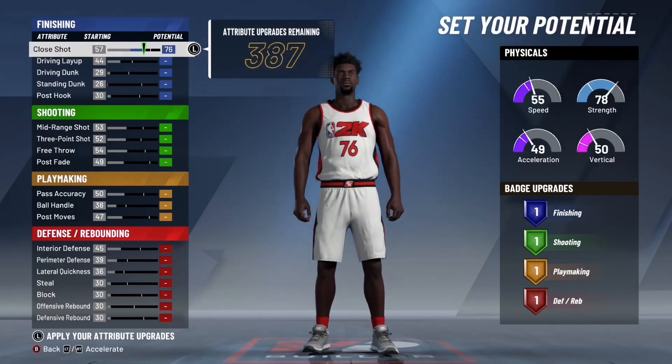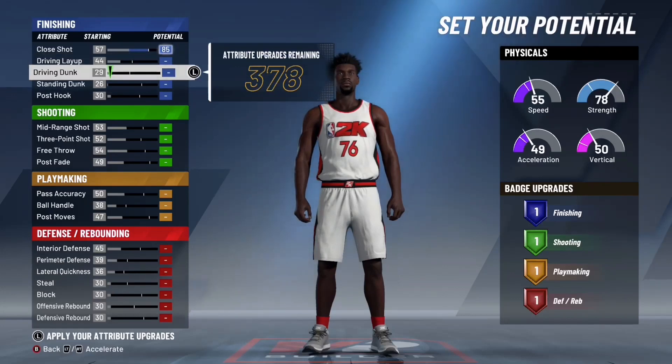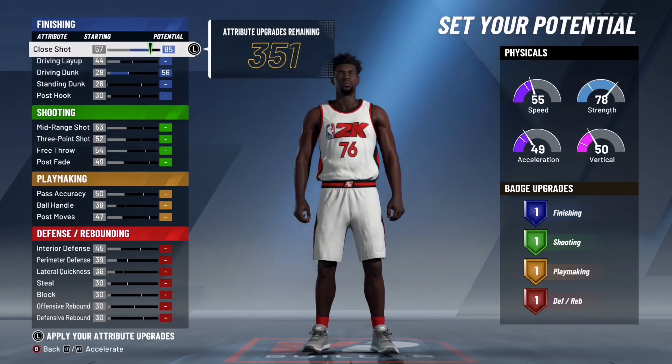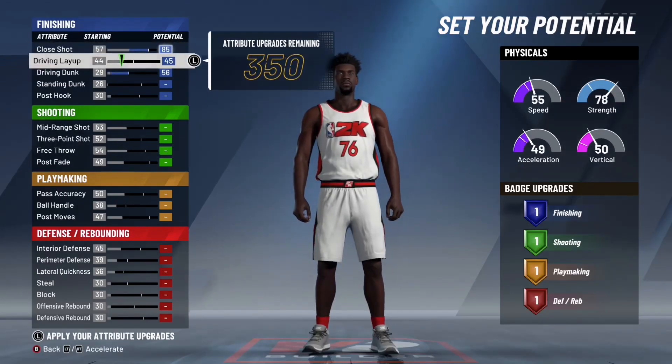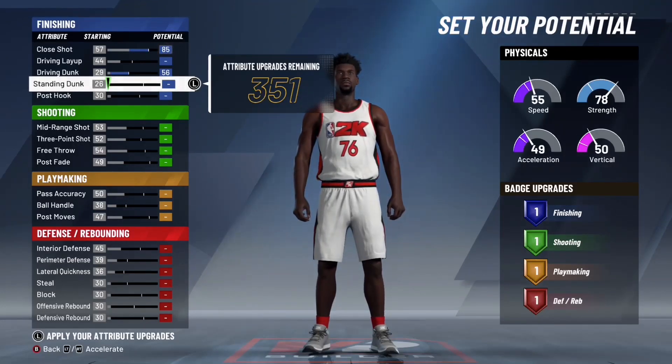You want to max out your close shot, and then you want to not add anything to driving layup — which might seem unexpected — but you want to max out your driving dunk. The reason for not putting anything on driving layup is because you're basically just going to be dunking. It's only about a 15 point difference and you're still going to make them, especially with the finishing badge we're going to add later.